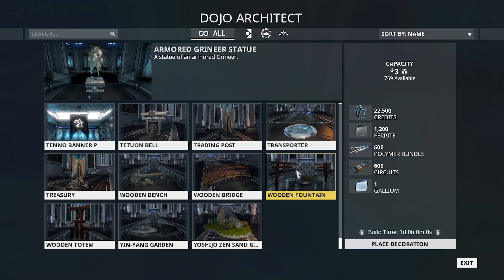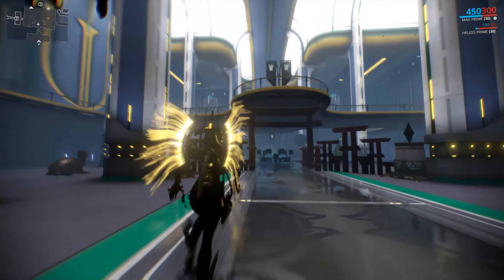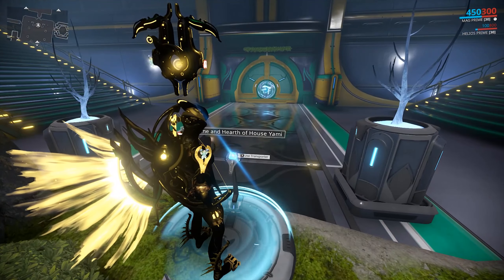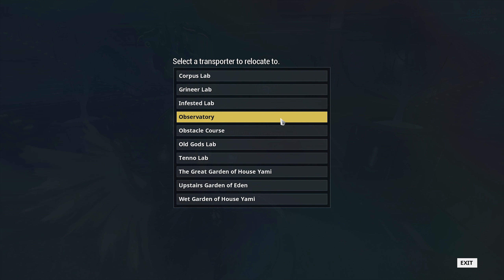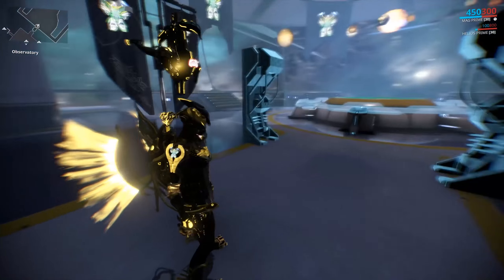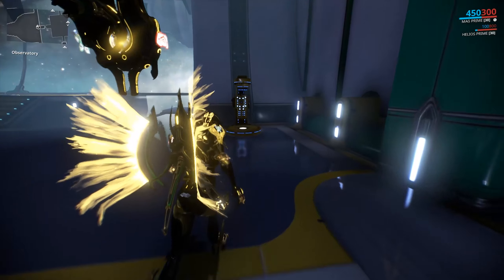In terms of new rooms, there doesn't seem to be any new rooms as of yet. The build-your-own obstacle course is not quite ready either — that's going to be coming soon. There is another important thing to do with the dojo: the observatory has received a new update and is now actually functionally useful.